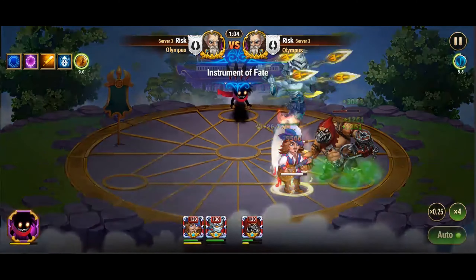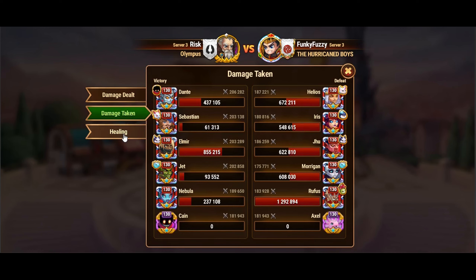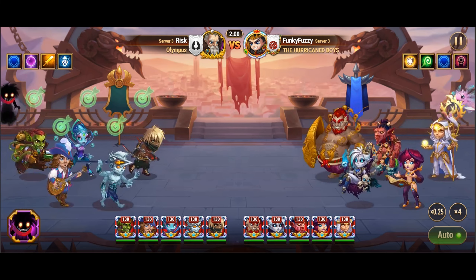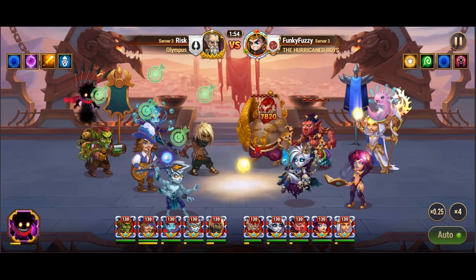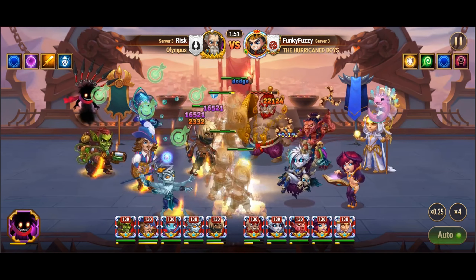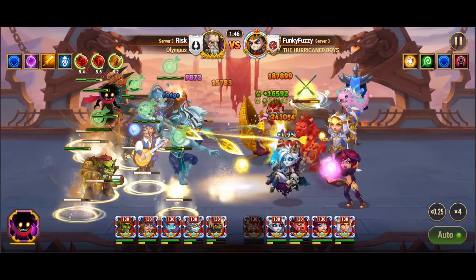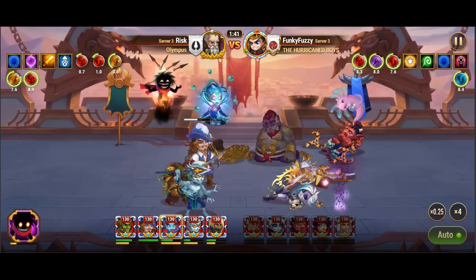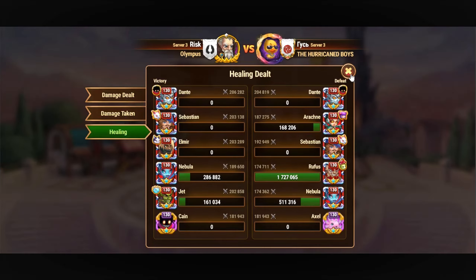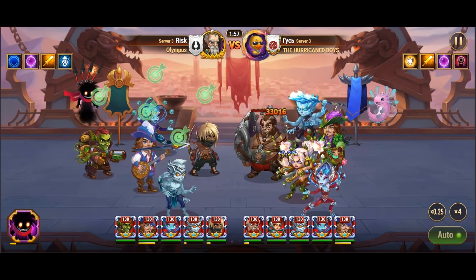Let's delve into the specifics of one such hero, Elmir. His artifact, Blades of Many Truths, bestows upon the entire team a substantial armor penetration boost of 50,190 when he activates his first skill, Shifting Sands. Placing Elmir strategically in front of Dante, we aim to capitalize on their synergy, with Elmir's rapid activation of his skill complementing Dante's offensive onslaught. However, as we delve into the practical application of this strategy, we encounter nuances that demand attention. The presence of Elmir's clones occasionally disrupts the timing of Dante's attacks, leading to moments of inefficiency.